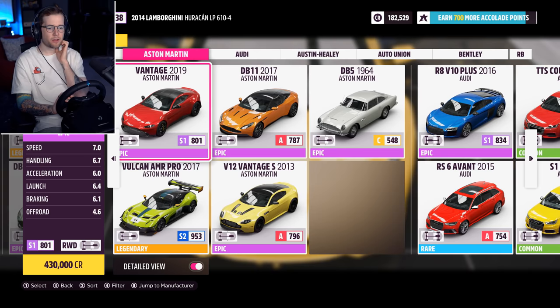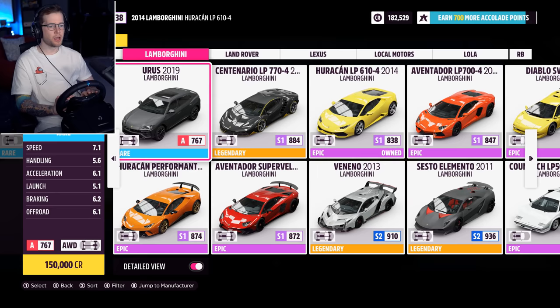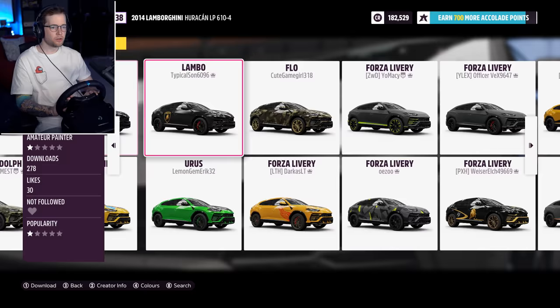How many have I got? 182. Can I buy cars? I can actually afford a car. An NSX, an Acura, Alpine - fun fact, I used to have one of these, or the older version. Bugattis are in here too. Here come the Lambos - you can buy a Urus. I could buy one of those, I might actually do it. I think the Urus could be pretty good.